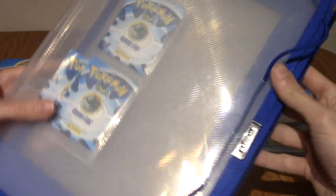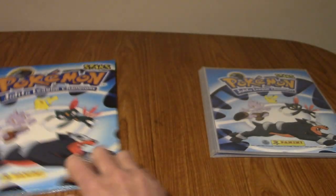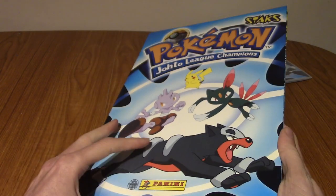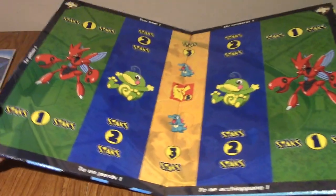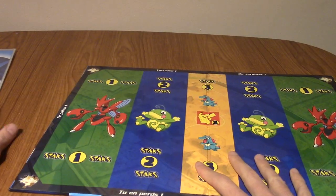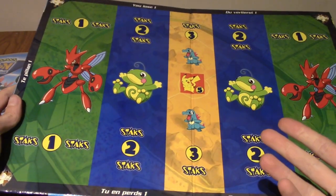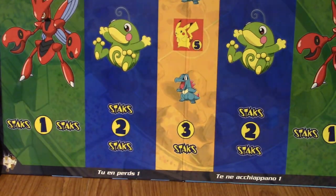We're also going to take out this — that is the rest of the folder. This is a folder specifically made for Stacks; that does say Panini there. There was a game involved with this. You threw your magnets — we'll take a look at the magnets in a second — onto this board. I don't know if there were rules about how you're meant to be positioned, but wherever it landed it would get you some points.